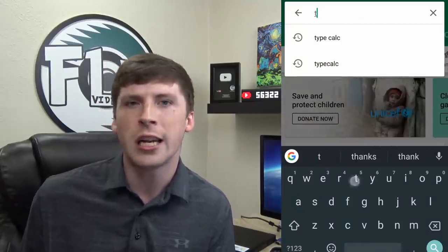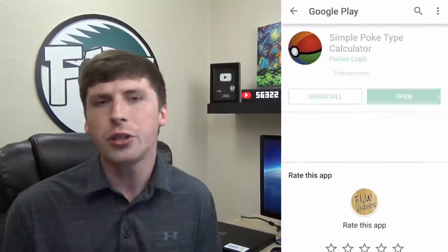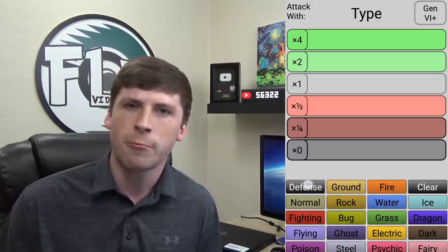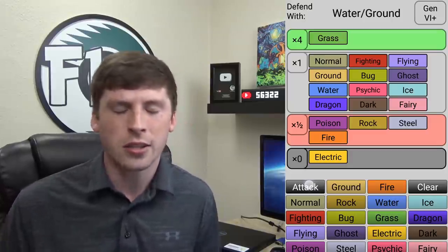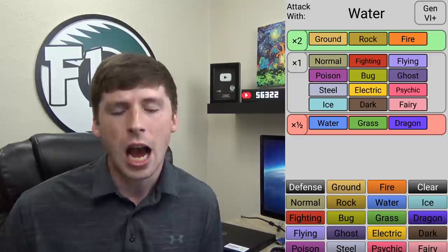The next thing I want to share is an app — this is for Android, but I know Apple has an equivalent — called Type Calc. You go into the app and type in what type of Pokemon you have. For example, if you have a Swampert, press defense, type in water/ground, and you will see it is only weak to the grass type. One caveat is that it's geared toward the main series, so immunities will technically be incorrect, but it's still a good general guide. You can also switch it to attack mode to see what a water type move would be super effective against.